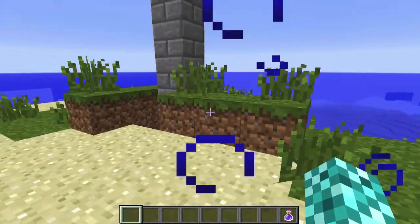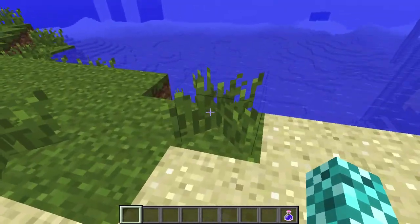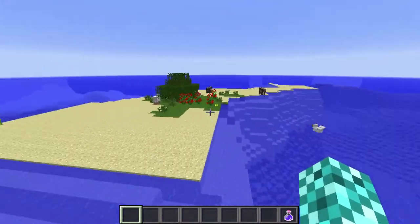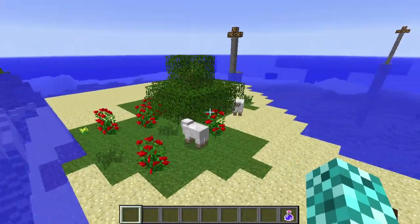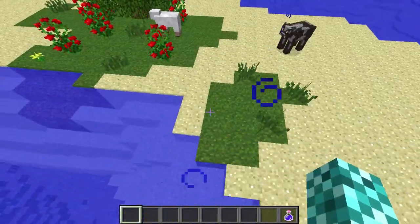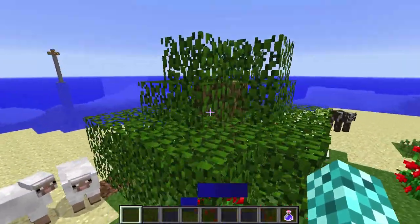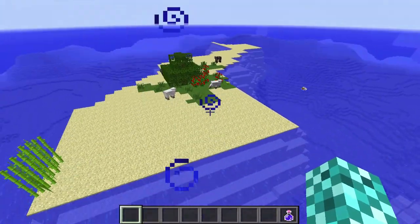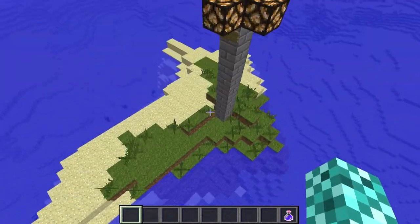You spawn right about here, and on this island there's not much — you got some tall grass, and that's about it. But if you head over to the other island, you got some sheep and some cows, so you can easily start farming or breeding them. There are some seeds over here too, so you can start a pretty nice farm. You got one tree and some sugar cane. So above ground is pretty boring, but now let's head underground and check out these areas.